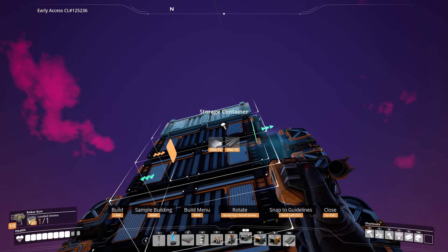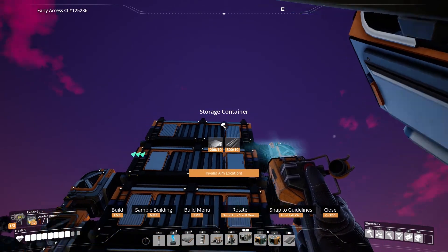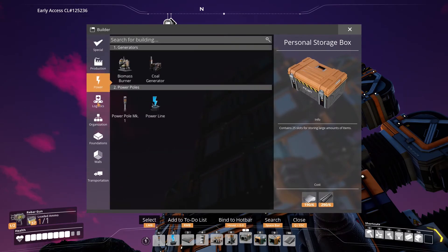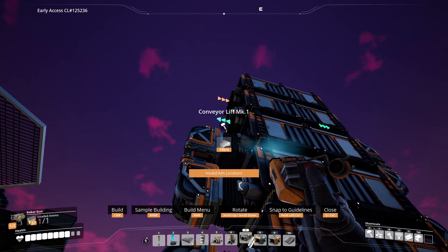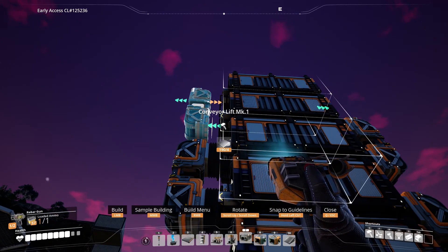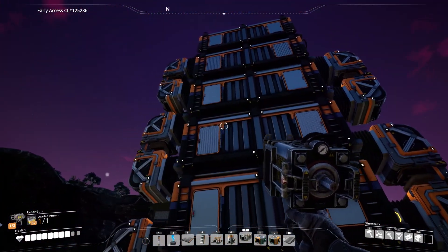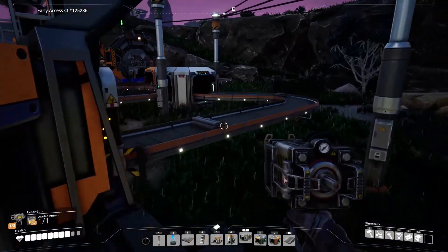First of all, I'm just going to get another storage container and put it on top - just like that. I'm going to use the mark 1 logistics because I really don't care about it that much. This is getting pretty tricky - there we go, perfect. It's gonna start moving. I should probably change these to mark 2 because this is kind of slow, but at least it's moving.